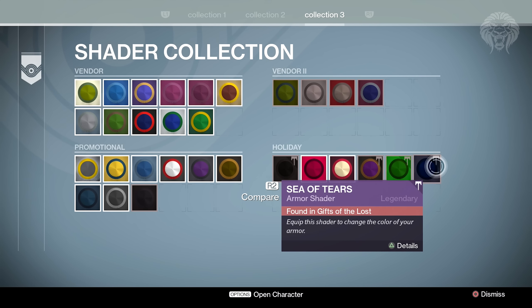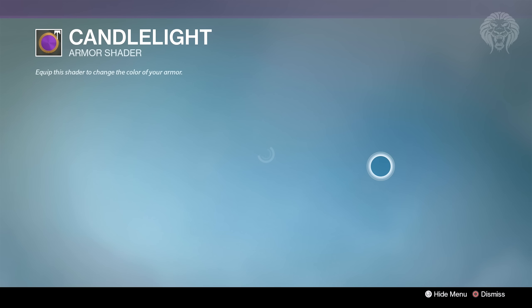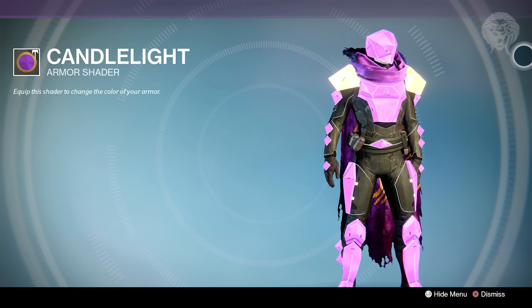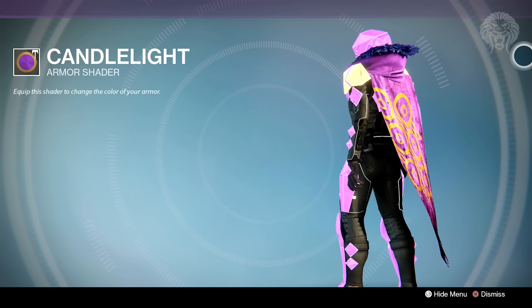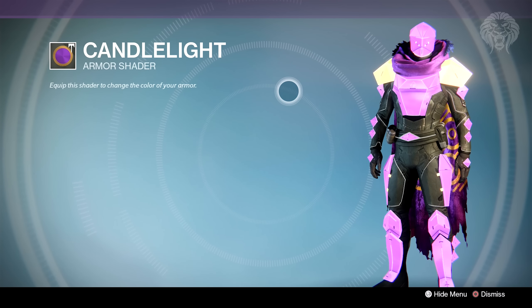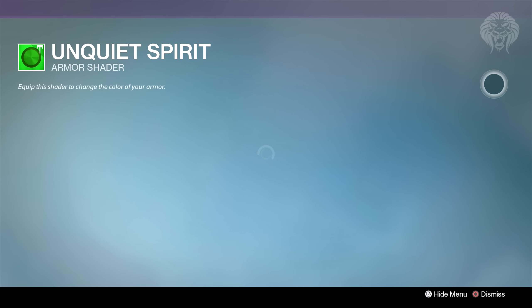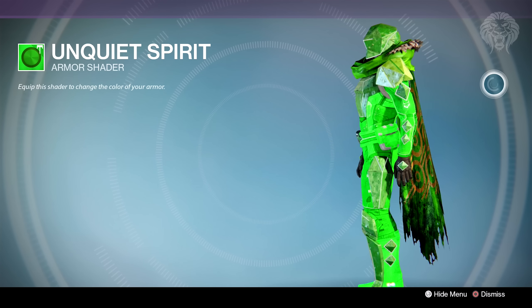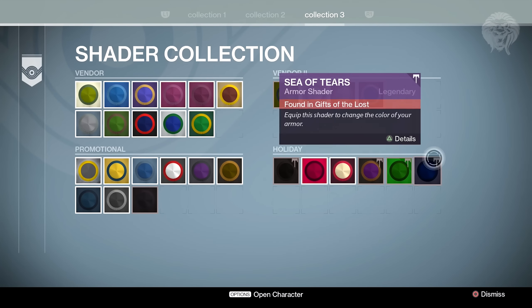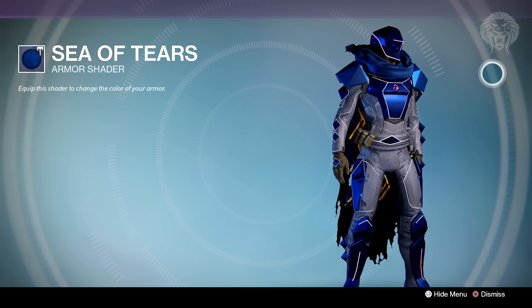While we're here you can see the three other new shaders in the game with the Festival of the Lost event. These actually look really cool in game - I didn't expect much from them at first, the icons looked pretty boring, but they're really awesome looking in game. The Candlelight especially is probably my favorite out of the three - it makes your armor actually glow with luminescent effects, definitely way better than normal shaders that just change the color. There's also the Unquiet Spirit, which is literally just an in-your-face green - the most green thing you'll ever see in Destiny.